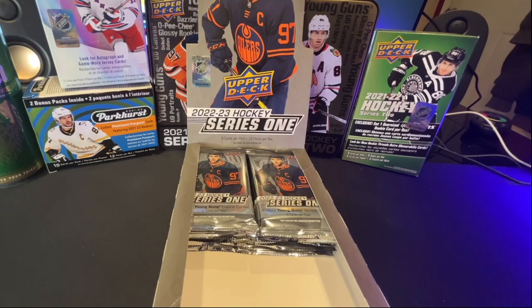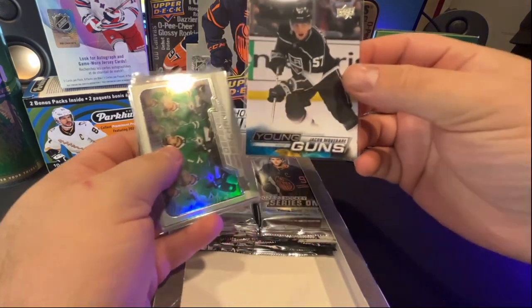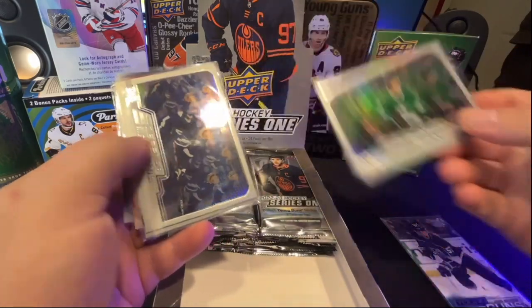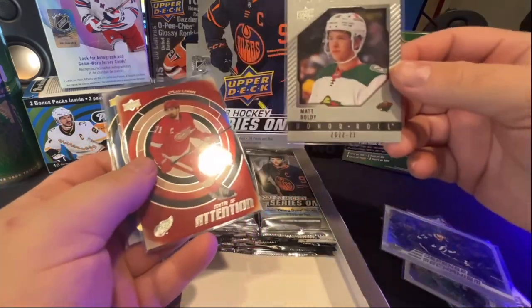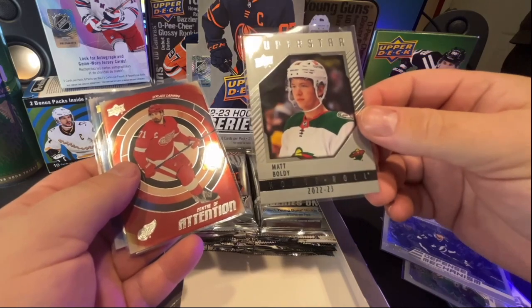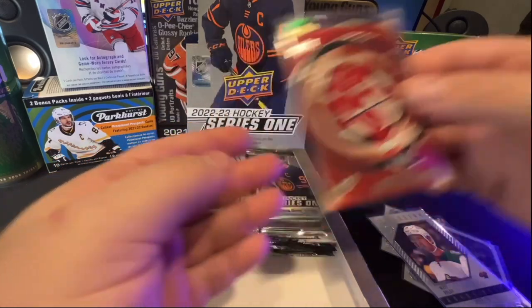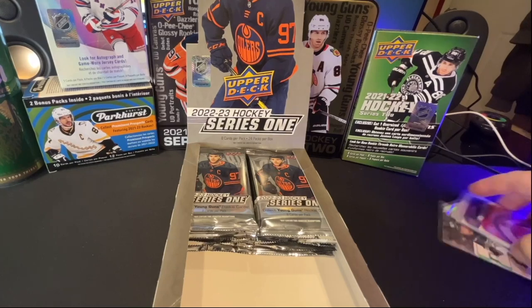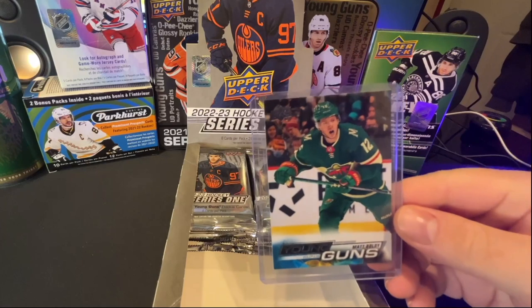I'm going to show you the spoils of her endeavor. She did get a Young Gun — a Jacob Bavari — a couple of Defense Mechanisms, a Matt Boldy Honor Roll, which is a pretty cool card, and a couple Center of Attention cards. I'd be pretty happy with that, but then she pulled this one in the last pack.